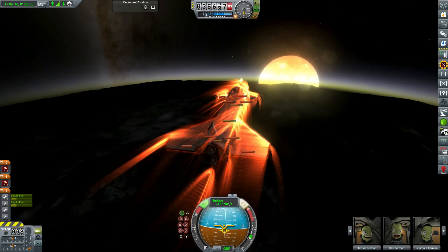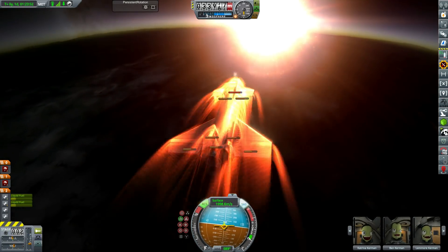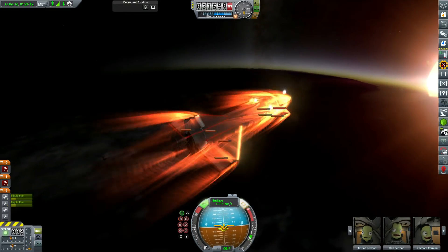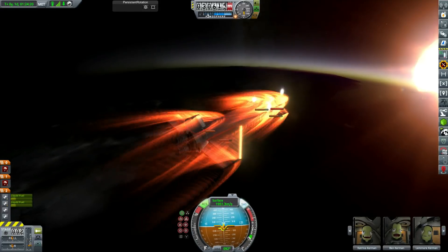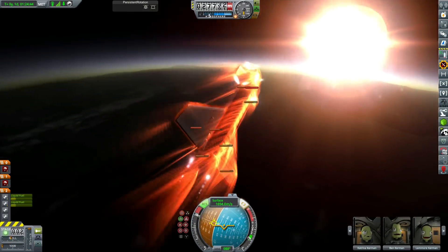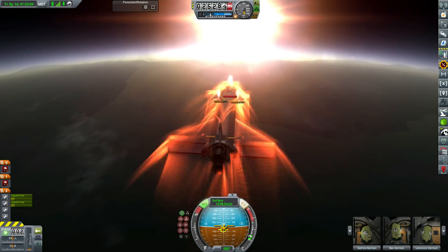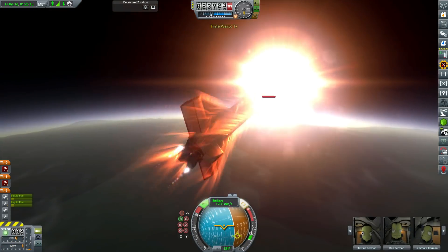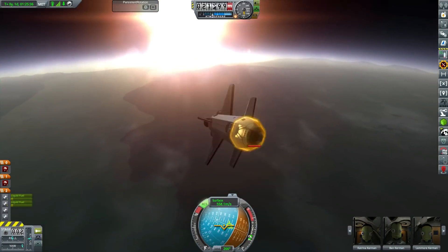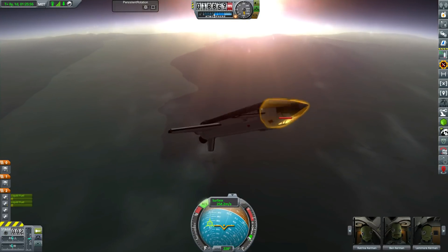We do get a rather nice shot of the sun rising as we hit a massive lag spike. Then, partially due to the lag spike, we start losing control of the spacecraft. We do actually manage to regain control — a testament to how much better this space shuttle is than the last one. But now we're getting into the deeper atmosphere and since we don't have a particularly high angle of attack, we aren't losing speed fast enough and we are really heating up — that cabin is getting pretty hot. So in the end I just give up on trying to maintain control and flip out, because we need to lose some speed to stop ourselves overheating and exploding.